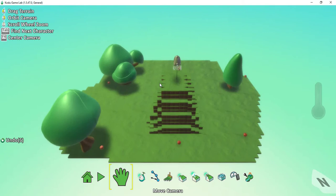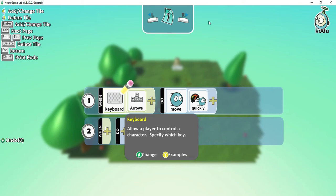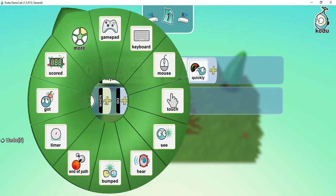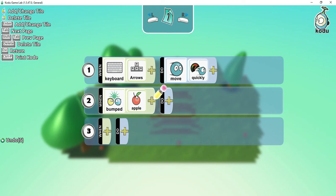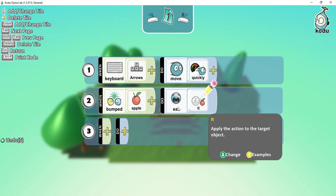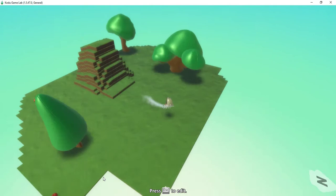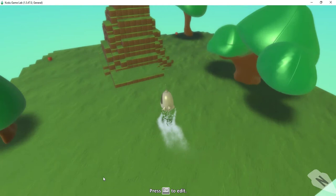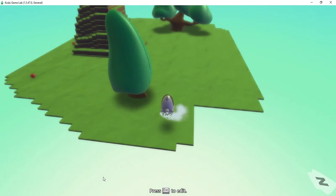Let's press escape and continue working on coding. I'll press program. The next part — let's have Kodu, whenever he bumps into an apple, eat the apple. So when bumped, what Kodu is bumping into is the apples under objects — select apple. When Kodu bumps into an apple, what it's going to do is eat it. So whenever Kodu bumps into the apple, he's going to eat the apple. Let's run the program and bump into the apples — as soon as I bump into one, it disappears because Kodu has eaten it. That part looks like it's working.